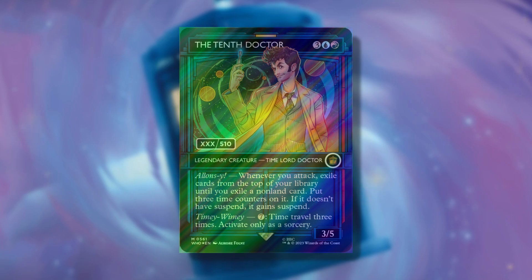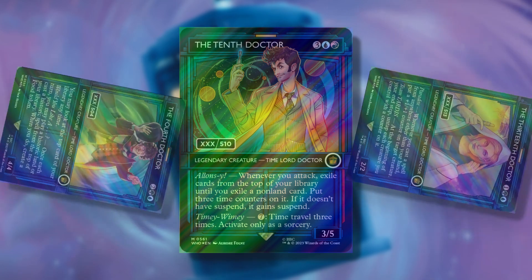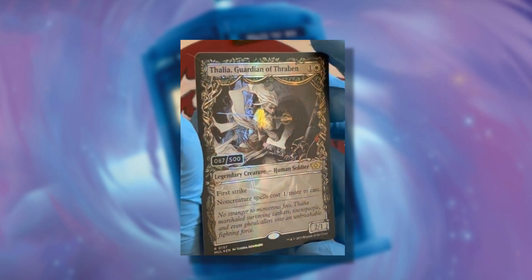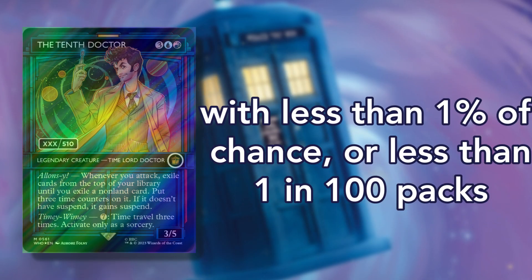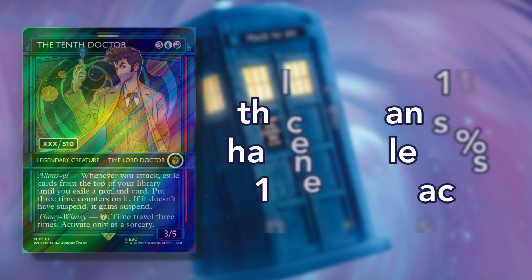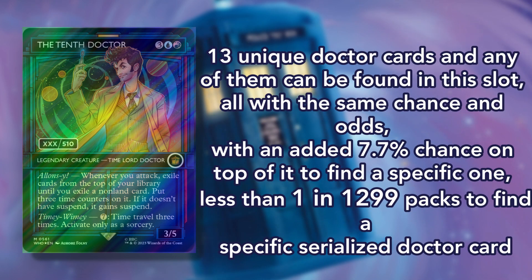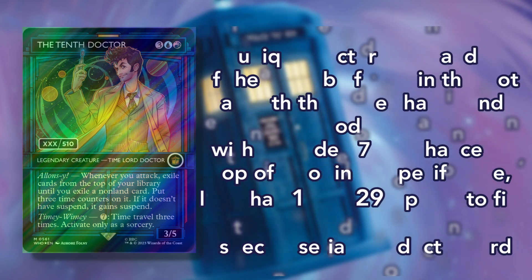The serialized doctor cards also appear in this slot. There are a total of 13 doctors that appear with the TARDIS frame with a serialized number out of 500 plus the number of the doctor's iteration they represent. So the Fourth Doctor's number will be out of 504, the Tenth will be out of 510, and the Thirteenth will be out of 513. The serialized cards have the double rainbow foil treatment and appear in this slot with less than 1% chance or less than 1 in 100 packs. There are 13 unique doctor cards and any of them can be found in the slot with a 7.7% chance, making it a little less than 1 in 1,299 packs to find a specific serialized doctor card.